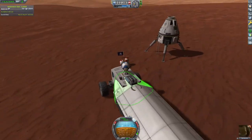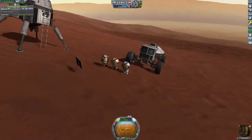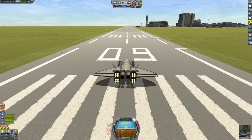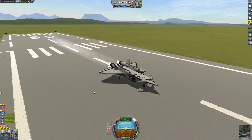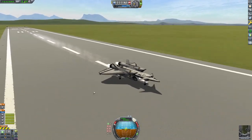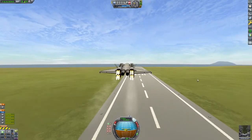Now you probably noticed from the size of our ascent vehicle that it is not going to get us back home to Kerbin, and that's on purpose. Its only job is to get us off of Duna. To get back to Kerbin, we have this space plane — a single stage to orbit. It's one of my first. I'm not really comfortable with single stage to orbit yet, so I decided I might as well just throw myself into it and built this.